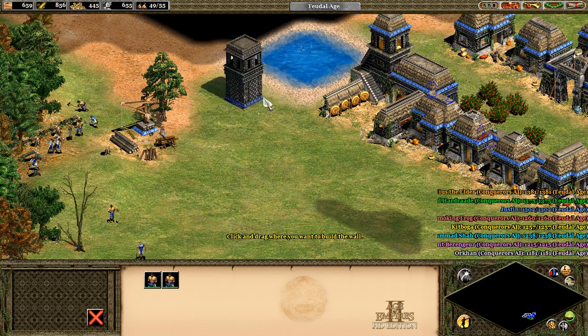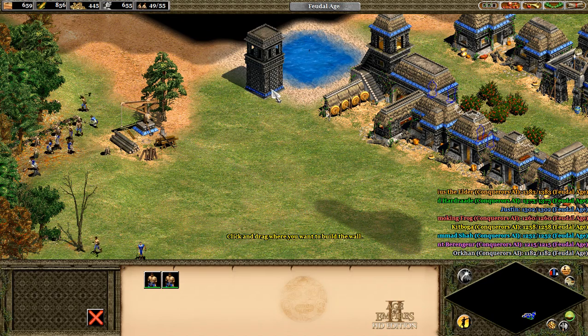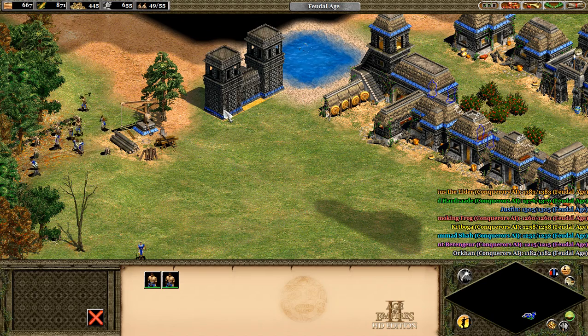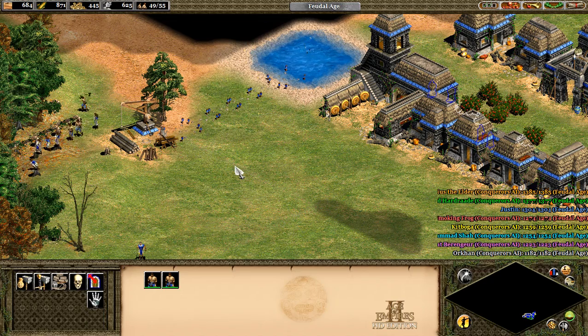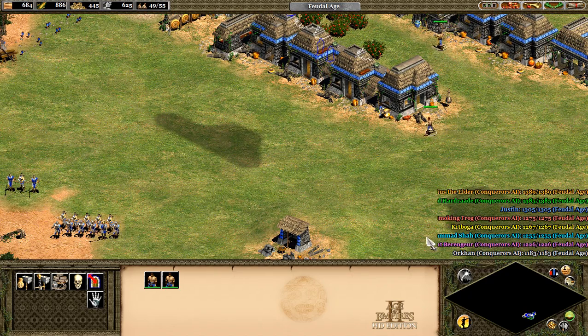Where should we start this? Right here. And then have it come out like this. I'll just have them build that section first. Go build that wall, so we can increase our defenses.